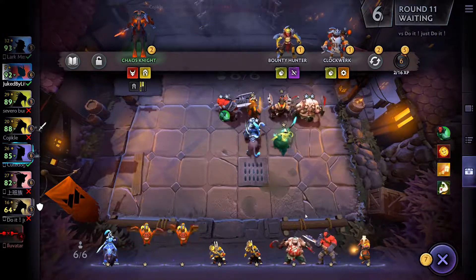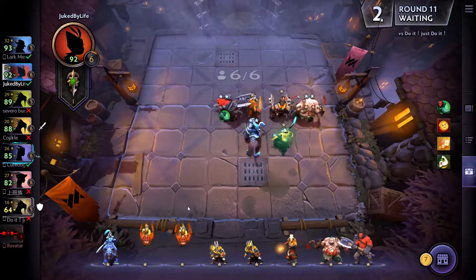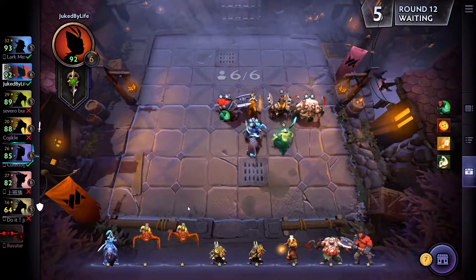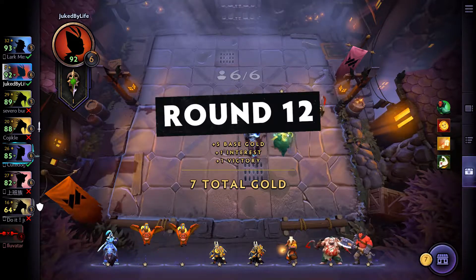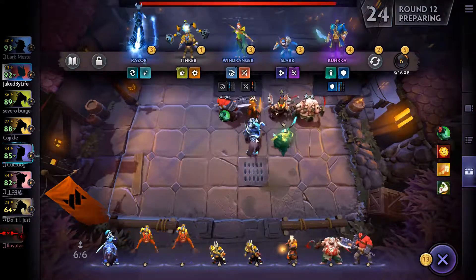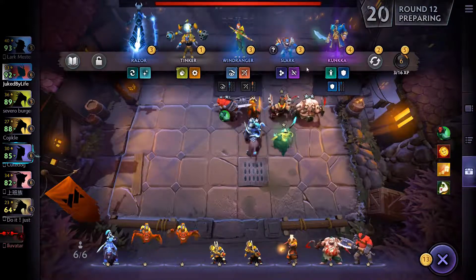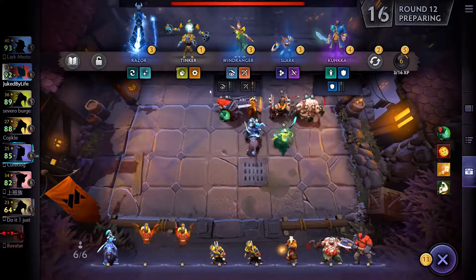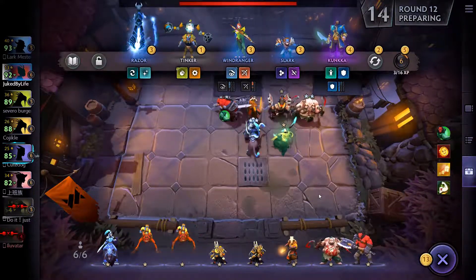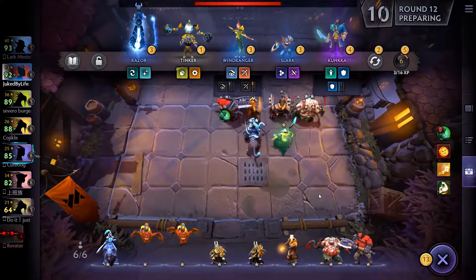I guess we can buy the Pudge, probably just going to sell it right afterwards. I'm holding on to these Trolls still. Four Troll would be really good with this build, I feel like, because it would give the Luna a lot of attack speed. We didn't get anything here — I guess I just sit and do nothing, which kind of feels bad.